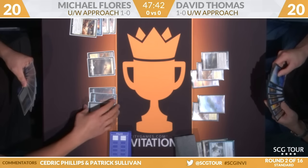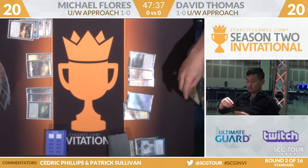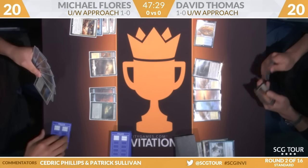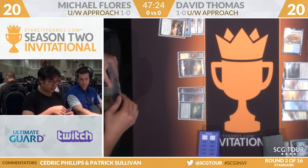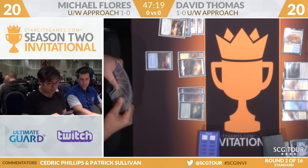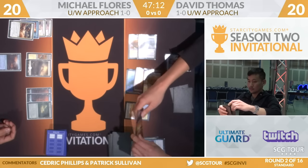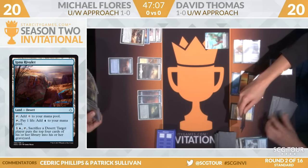But we head back over to David Thomas. He'll draw a card. Both players just focusing on hitting their land drops for now. Now there is the card that you feel matters — in Ipnu Rivulet. A card that we will take a look at here in just a moment. As Thomas is going to play Glimmer of Genius, he'll get some energy, of course. So this Desert taps for a colorless, or pay a life, tap for a blue.